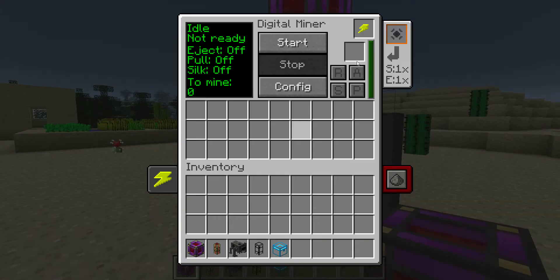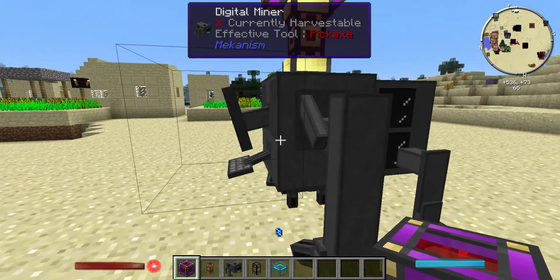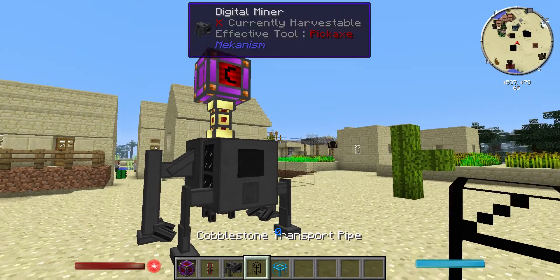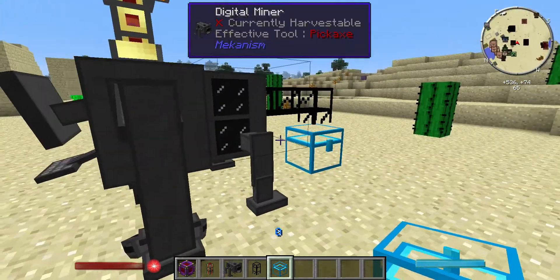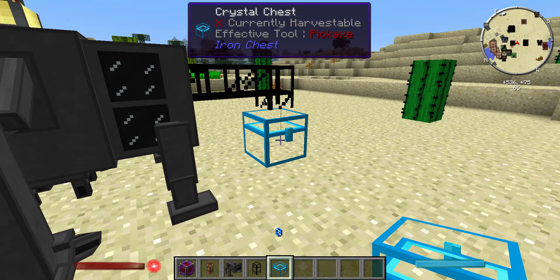Once you've placed that down, you should see the power is now full - lovely. Let's also start placing items out the back into a chest. This can be any type of pipes or any type of system. So if you have a refined logistics computer system, it can be linked straight to that with no issue. I'm just using Buildcraft pipes, but you can use Project Red pipes or the actual Mekanism pipes - up to you.